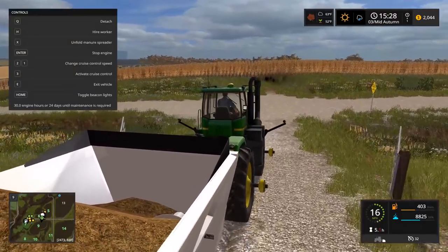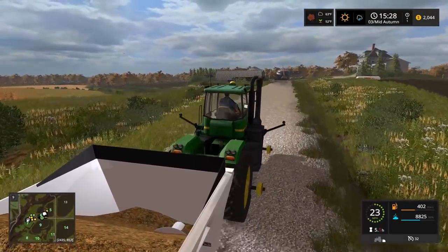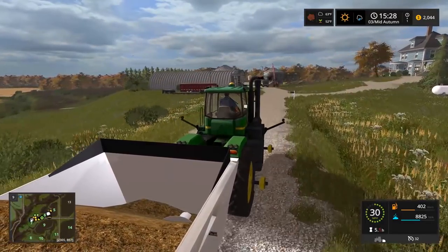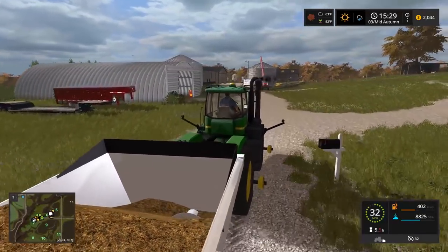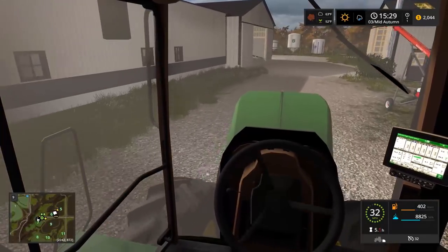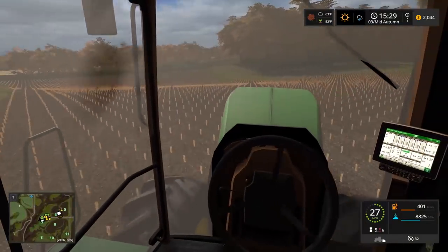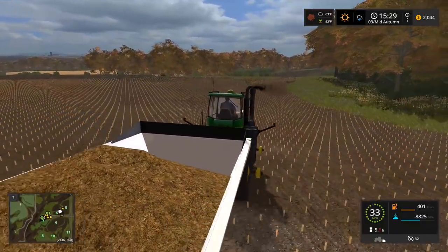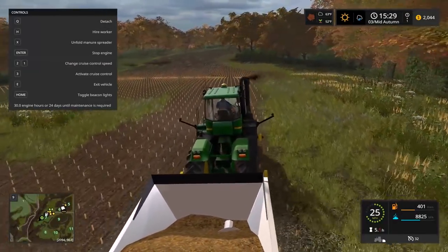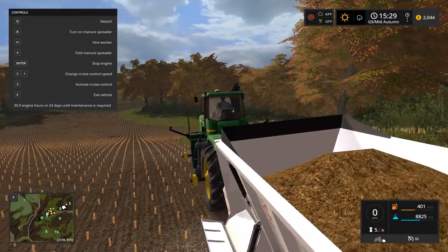Okay, this thing's only 56% full. We're heading over to field seven now - the back lot seems like the best place to spread it because it didn't yield that good. We should be able to make it. I'll cut across the field. There we go - okay, now we're gonna start spreading back here. Hopefully I can get this all filled. Unfold this thing - votes left, right - there we go, we're ready to turn her on.